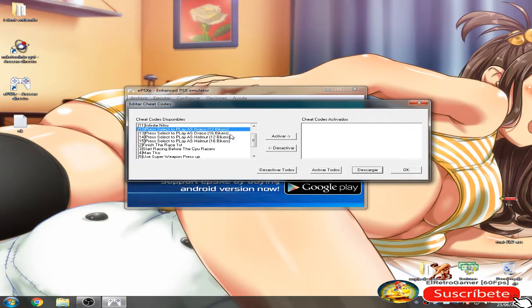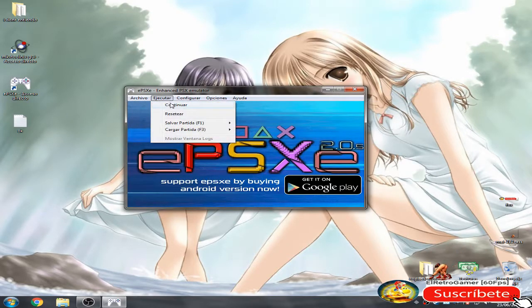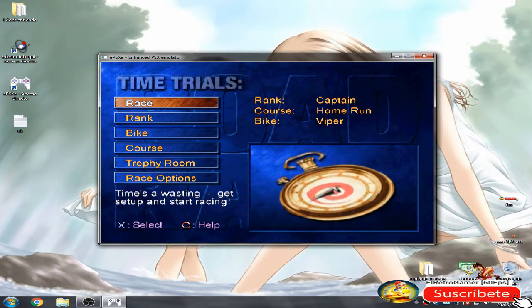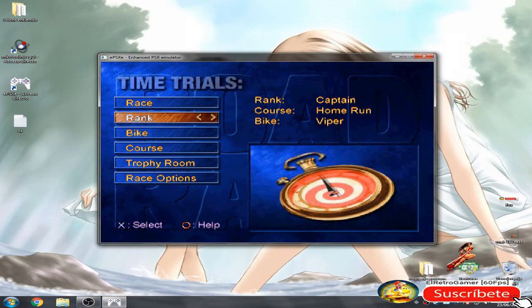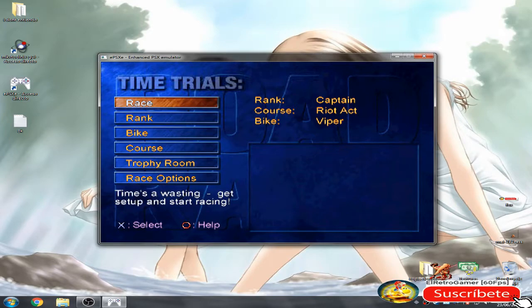As you can see, you can play as Draco and Helmut with 16 bikers or 12 bikers, as you wish. Let's test this one: Play as Helmut with 16 bikers. Press Select to play as Helmut with 16 bikers. When we have already changed the rank to Captain, we have to press Select. I already pressed Select, as you can see.